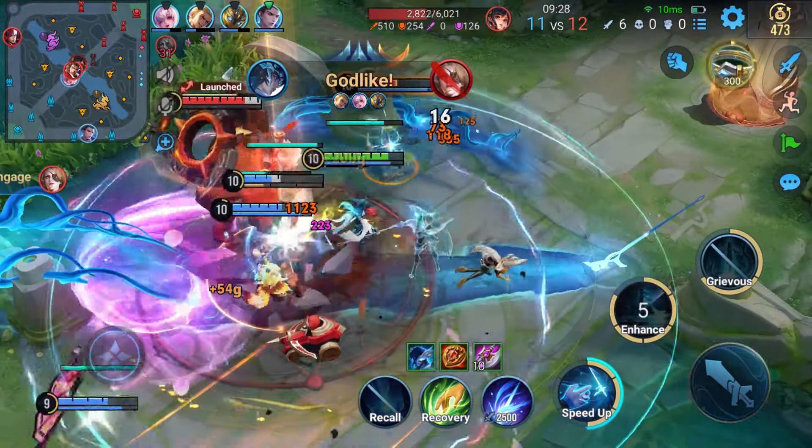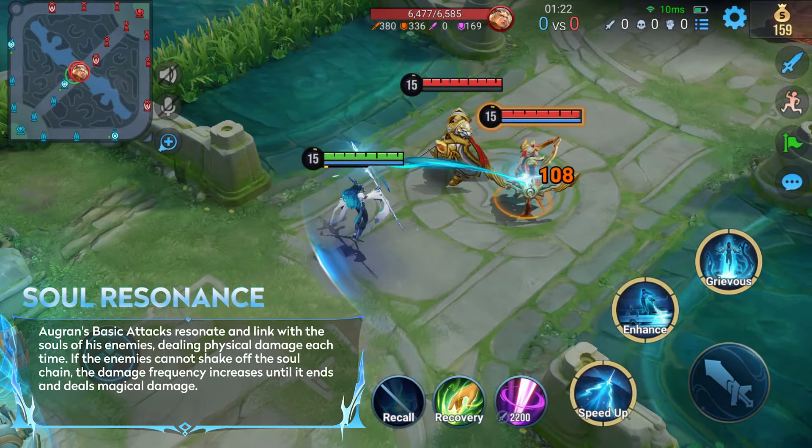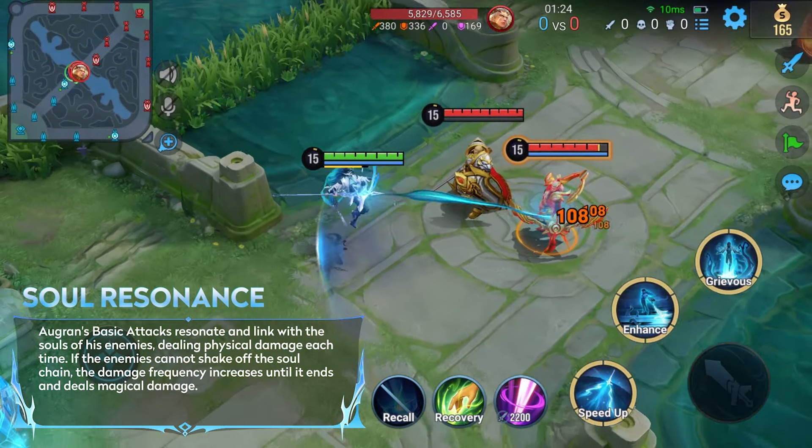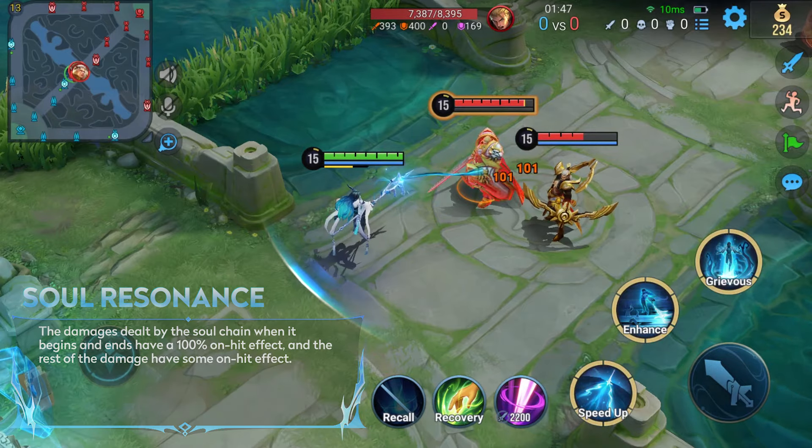Aulgrin commands the immense power of the Divine. His passive links his basic attacks to the souls of his enemies, dealing damage over time. If they cannot shake off the chain fast enough, the chain deals damage more frequently and deals additional magical damage when it ends.